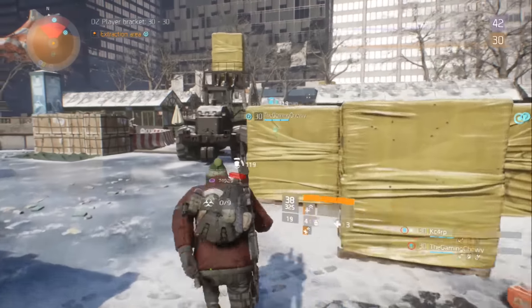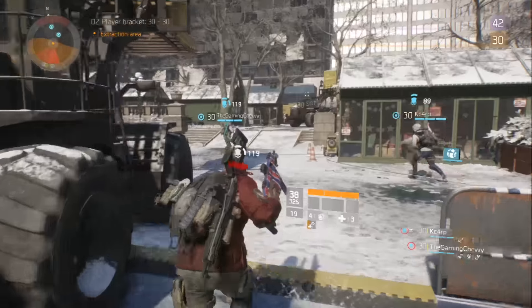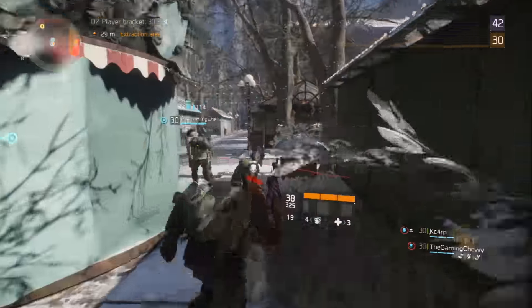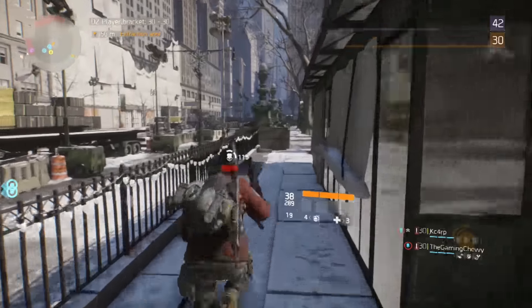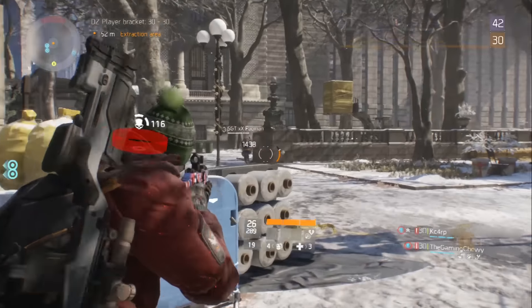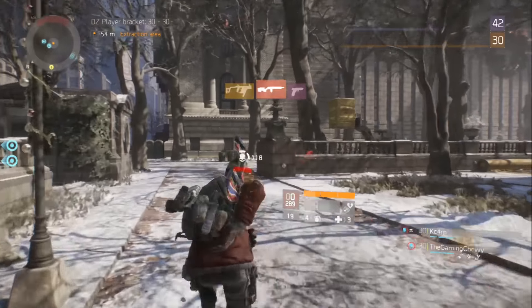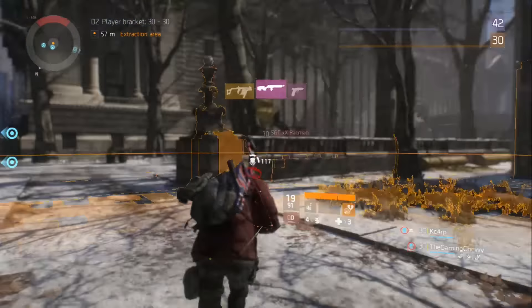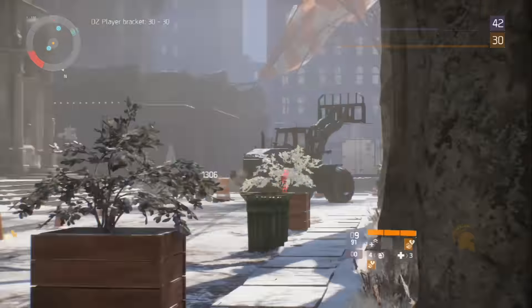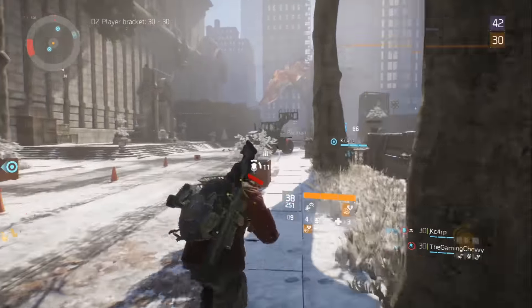Now for game changes. Phoenix credit drops have been increased on level 31 and 32 named enemies: level 30 enemies drop 1 to 3 credits, level 31 drops 2 to 4 credits, and level 32 drops 3 to 5 credits. In the dark zone, the vendor in the church safe house will now sell items for dark zone funds instead of phoenix credits, which means we'll be able to get different weapons instead of everyone having the same gear.